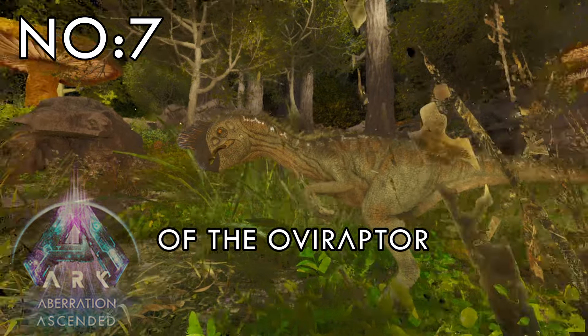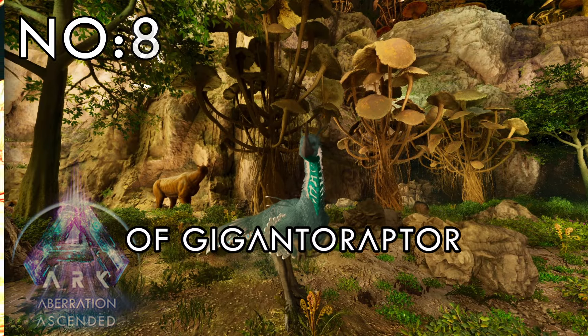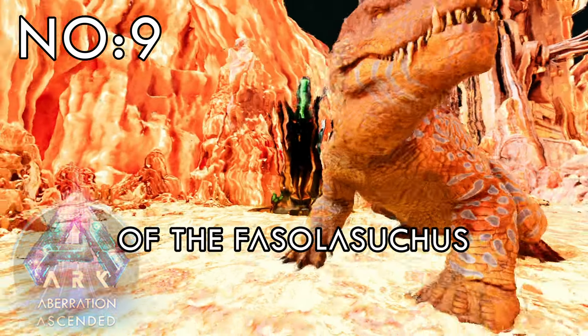Number 7: Aberrant version of the Oviraptor. Number 8: Aberrant version of the Gigantoraptor. Number 9: Aberrant version of the Phasolosuchus.